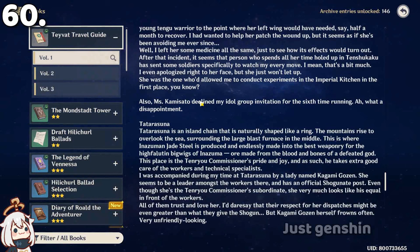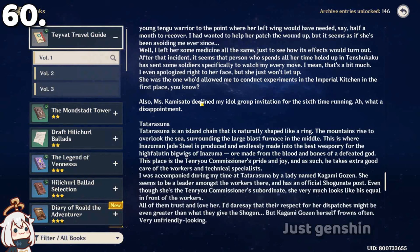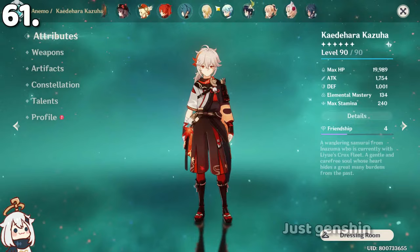If you talk to the Sage near Mondstadt, he will tell you that a guy with a green dress and white socks is able to talk to animals. This is probably Venti, because he is a god and might be able to talk to animals too.